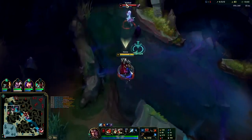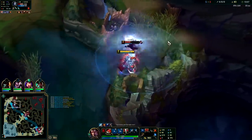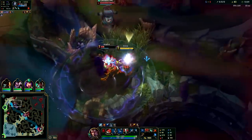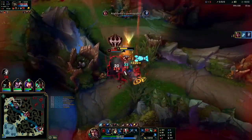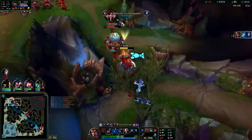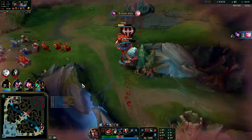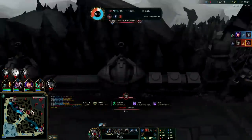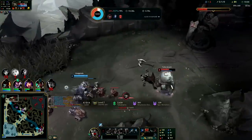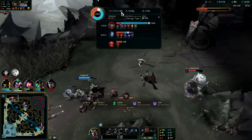Kindred R is not very good against Darius because of the way you stack your passive on her - she's going to come out of her R and bleed to death. Auto attack, W reset - stay on her without using Q. He held me inside of him so long I think I lost all my bleed stacks.